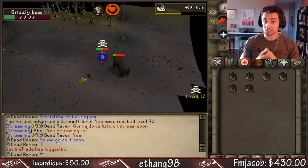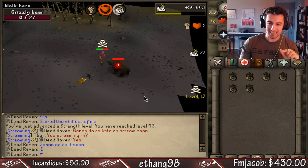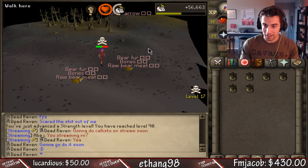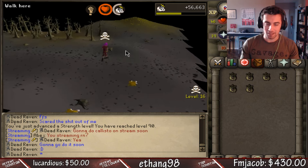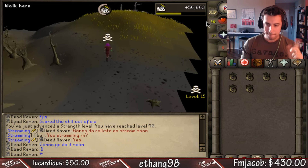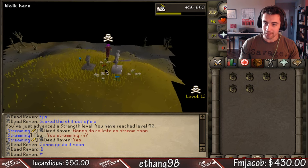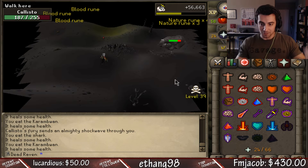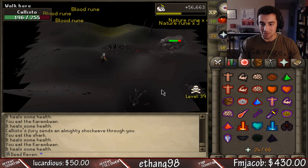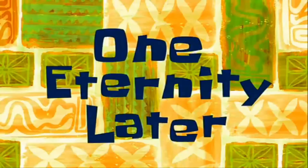These bear kills are going by very slowly. You know what bear resides in the wilderness that's very high level? That's right — we're going to try Callisto for the first time on this account. If I'm an iron man I might as well do some dangerous stuff. Let's go get some diamond bolts made and have some fun. We got him trapped — one kill per entire inventory of food.